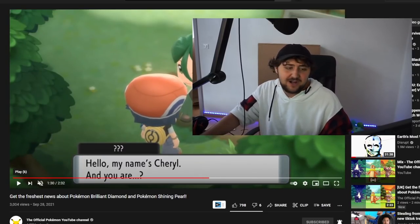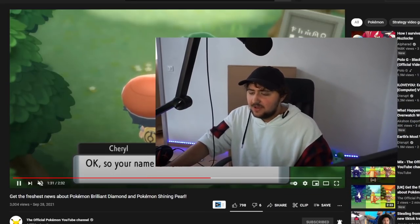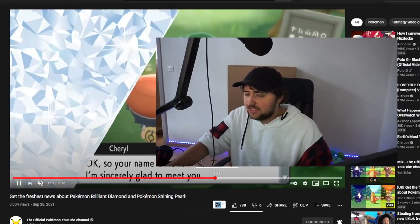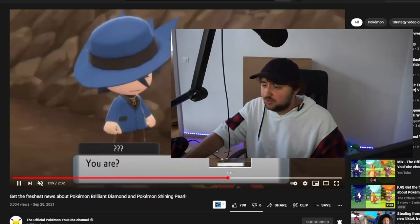Cheryl introduces herself: 'Hello, my name is Cheryl.' And of course with Cheryl we're gonna go through the Eterna Forest. Your name is Cookie? 'I'm sincerely glad to meet you.' Well, hello there Cheryl — a gentle helping hand, that's pretty nice.